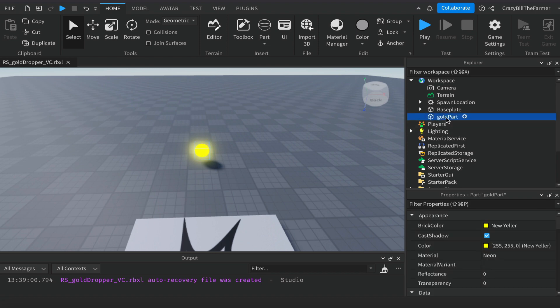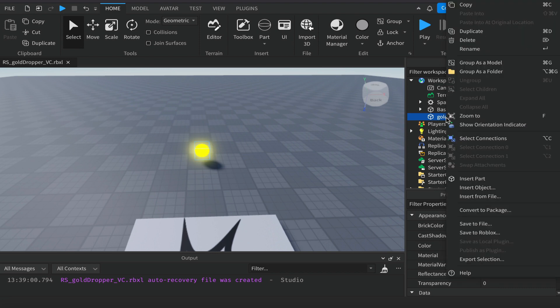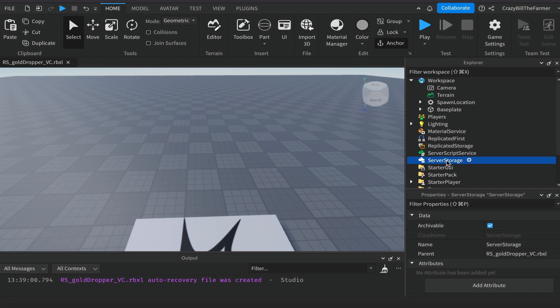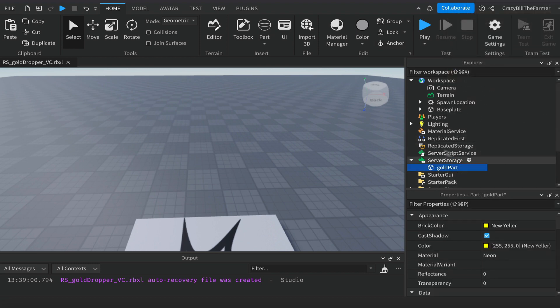Once you have your gold part, we'll move it. Right-click on the GoldPart and cut it, then come down to ServerStorage, right-click and paste it in there, ready to be used by our script. We'll create a script in ServerScriptService and call it GoldDropperScript.